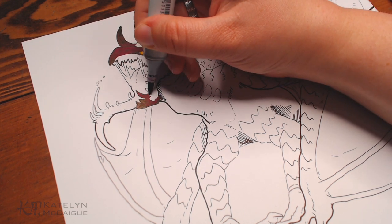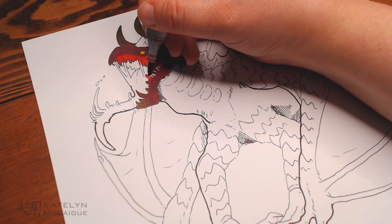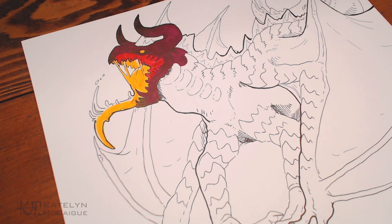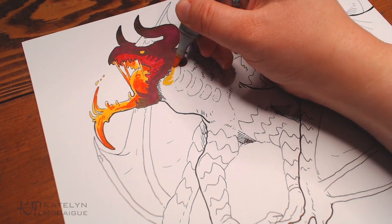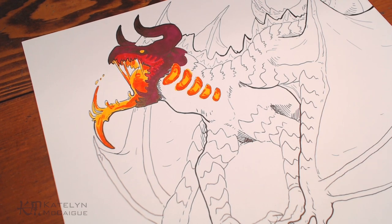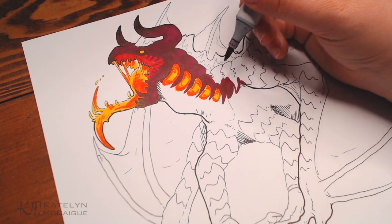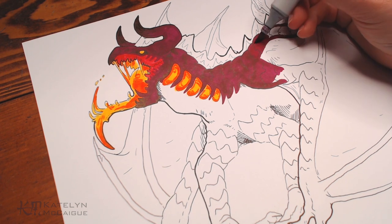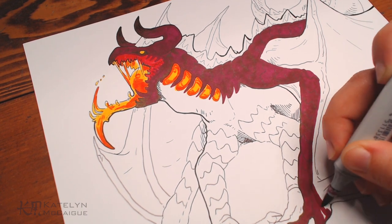I've been looking into trying another marker brand. I've heard good things about Blick Art Supplies alcohol markers — they're highly competitive with Copic markers but much more affordable, and they also offer refills. If you've tried them, let me know in the comments. I really like my Copics but they are on the expensive side. I'm thinking about mixing and matching them with the Blick ones. I'm just afraid to spend money on new markers without knowing if they're good, but I'll probably buy two or three and try them out.